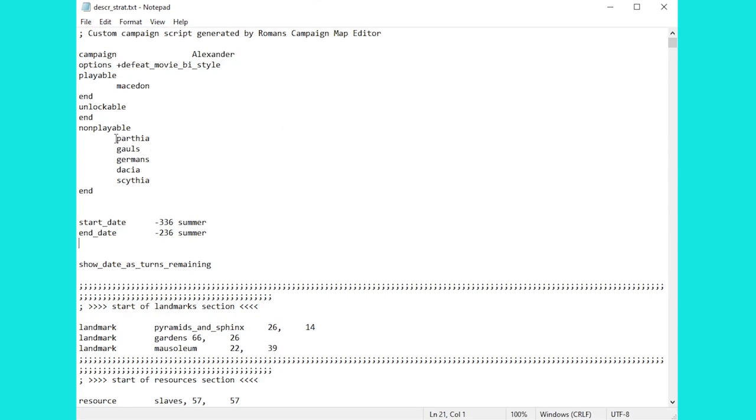It looks weirdly familiar because actually we have Parthia, Gauls, Germans, Dacia, and Scythia here — this is a bit of a re-skin of Rome Total War. Parthia are obviously the Persians, Gauls are Illyria, etc. If we want to give ourselves more turns, we just need to change the end date here. At the moment we're given 50 turns — basically Alexander's lifetime. Let's just change that to 236 BC. At that point we'll now have 200 turns. So let's save that up and check it in the game.